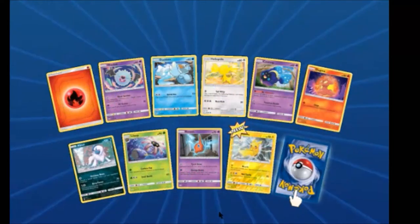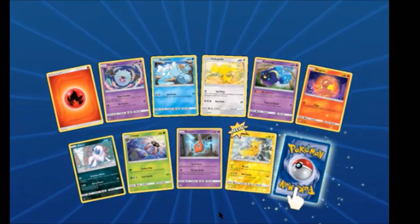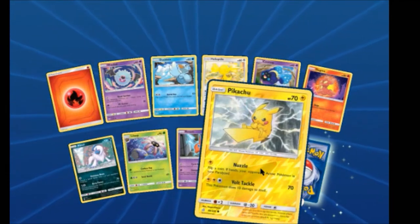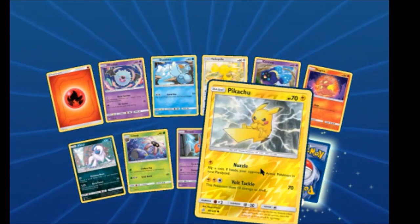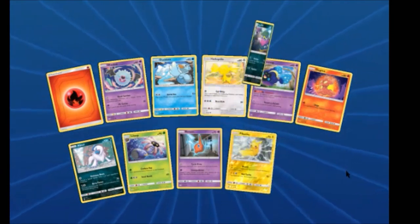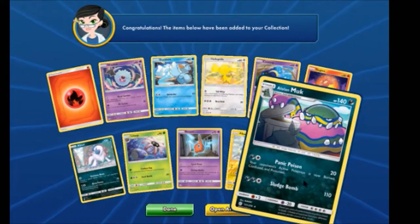Have you seen some of the new Sword and Shield cards coming out? Not many, no — just a couple of the promos that were released. We have a Reverse Pikachu with Nuzzle and an Alolan Muk.